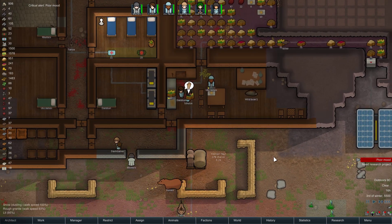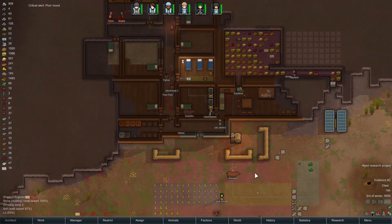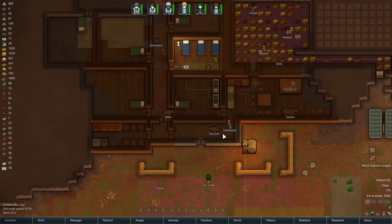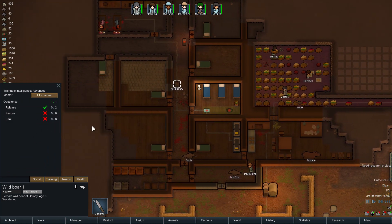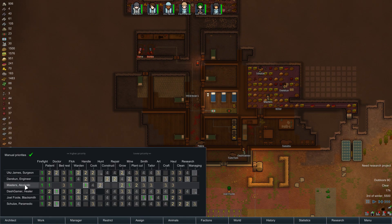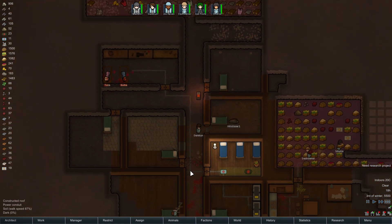We did get a wild boar on our side — someone successfully recruited a wild boar. It's female, so I want a male boar. It's trained by UKZ James! Let's train it in all the things. You are for animals — still only a five despite the fact you managed to successfully train one. Shame. Let's put you as a one so you at least do the training that you can. Derkin's hanging out with a wild boar — good for you, Derkin. Did you actually successfully train that? You did — nice. More training hauling as well.